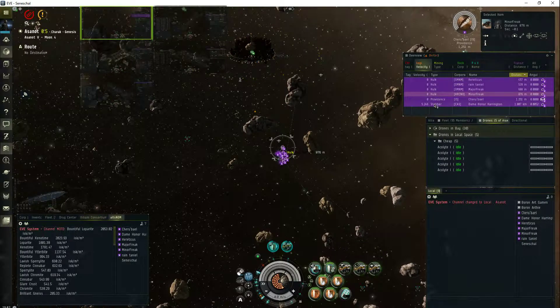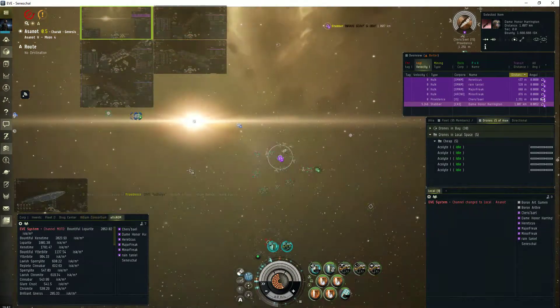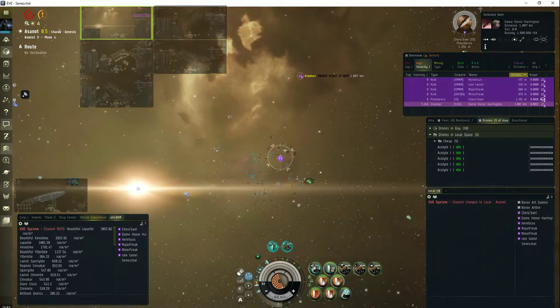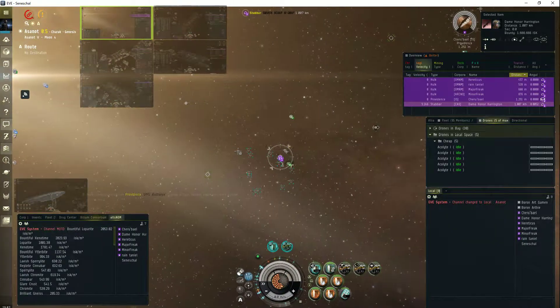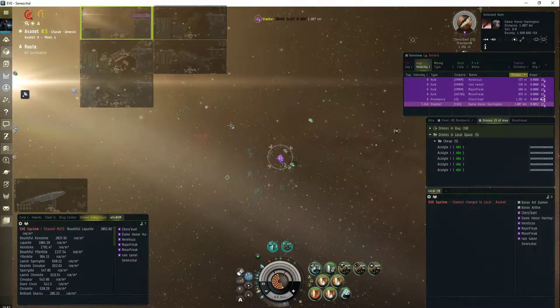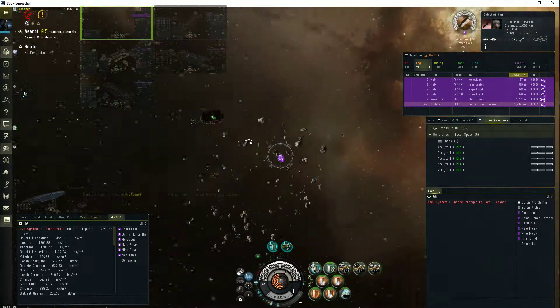I have a Stabber going very fast, a thousand kilometers out - it doesn't need to be that far away. If I have an interloper I'll just warp them closer to a hundred and then start my bumping run.